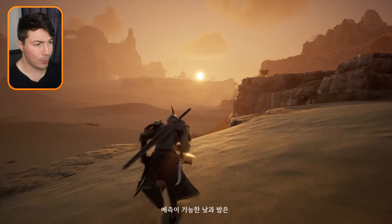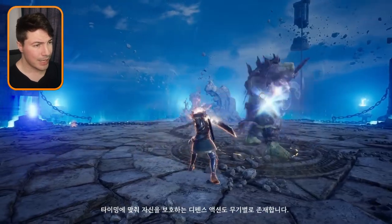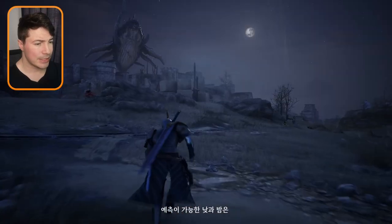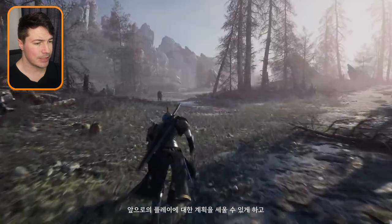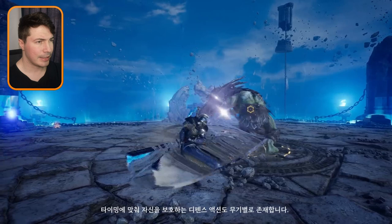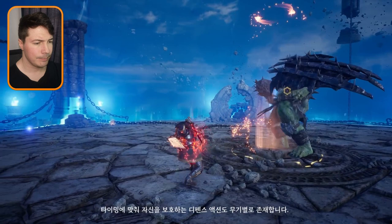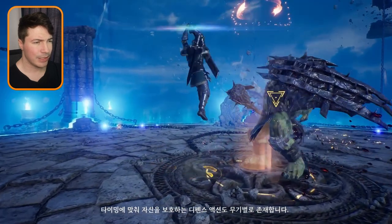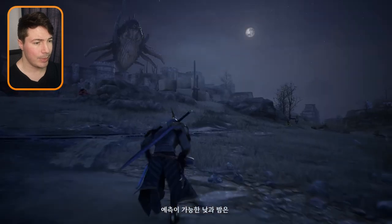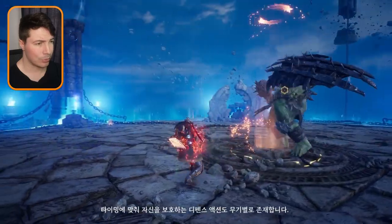The first weapon is the great sword — nice and bulky, everything we would expect. If we take a look at some of the skills they show us, it looks like we can parry with the great sword and then counter attack with a jump attack. We don't know a lot about it yet, but it looks pretty decent.